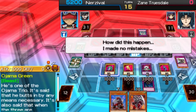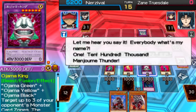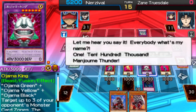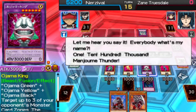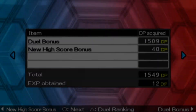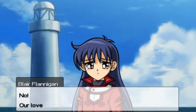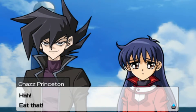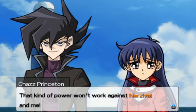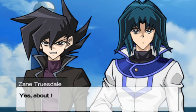Look at that — our field is complete with the iconic Ojamas: Ojama Green, Ojama Yellow, Ojama Black, and of course Ojama King. That kind of power won't work against us. Now Zane, you promised — give up on Alexis forever.